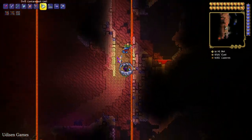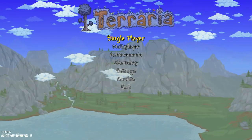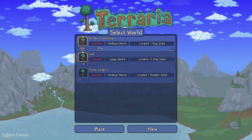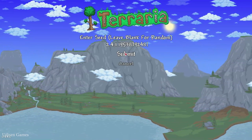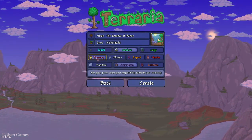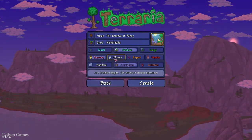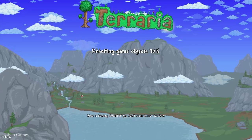Step number one: leave a like under this video, subscribe, and after that go to the main menu. Copy the seed which you can find in the description section below and create a new world. Paste the numbers, submit, choose your game difficulty and world difficulty, and press create.